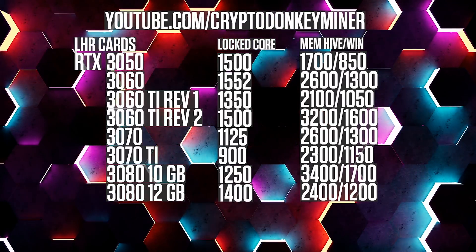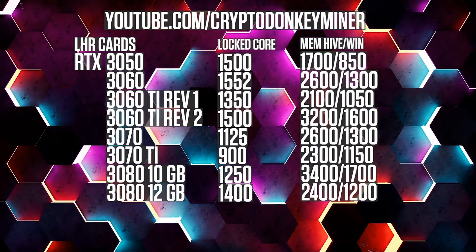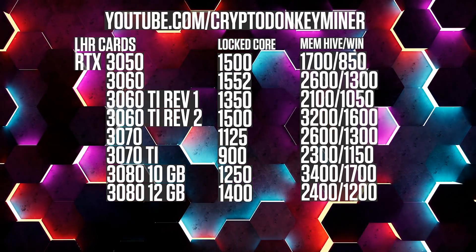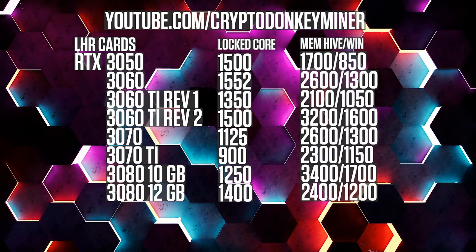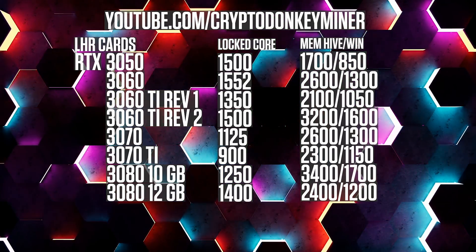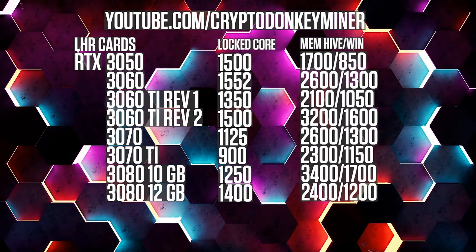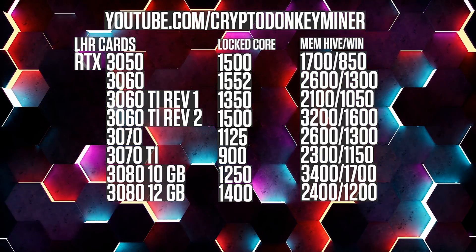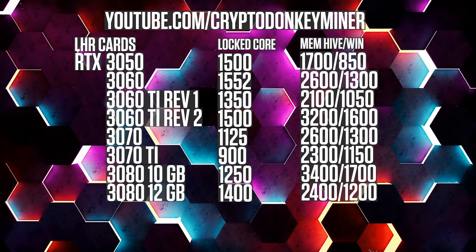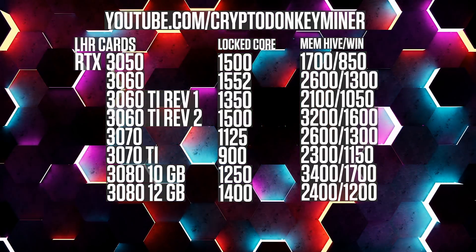Please note that I'm very well aware that the RTX 3050 and RTX 3080 12 gigs work much better when you disable LHR and overclock them lower. I want to test the LHR unlock ability on these two cards, and that is why you see the clocks you see. I have actually tested over 20 different combinations with them and settled on these — you'll see why in the results section.